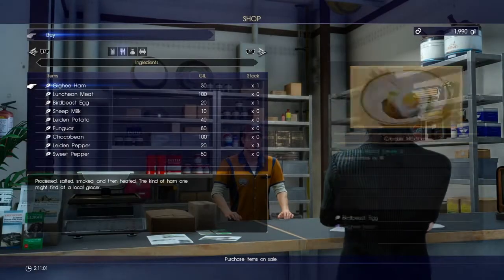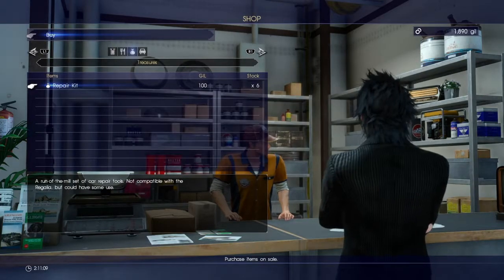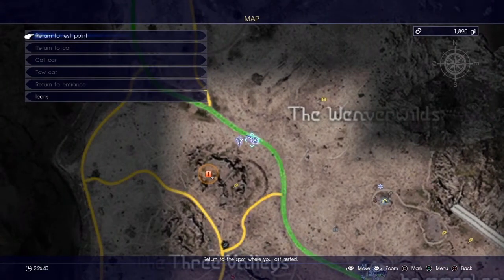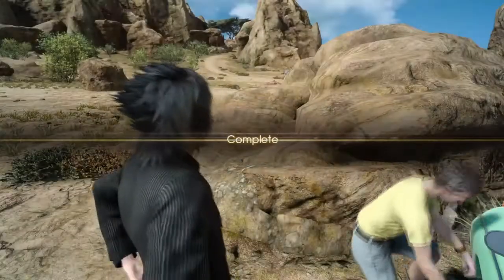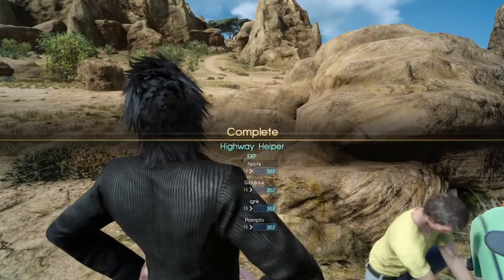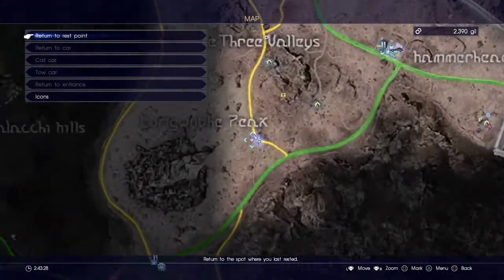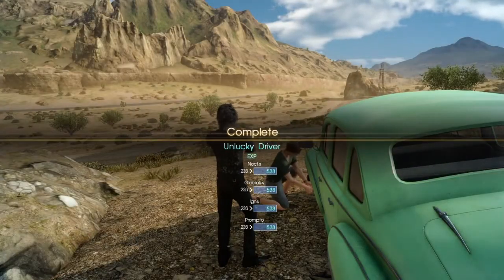Now for the next couple of quests, you will need repair kits. These kits are found at the shop in the same area as the diner. The first person who needs one will be found just northwest of the diner on the same road Noctis broke down on — give him a repair kit to complete the quest Highway Helper. The next person will be on a dirt road southwest of the diner; give him a repair kit to complete the quest Unlucky Driver.